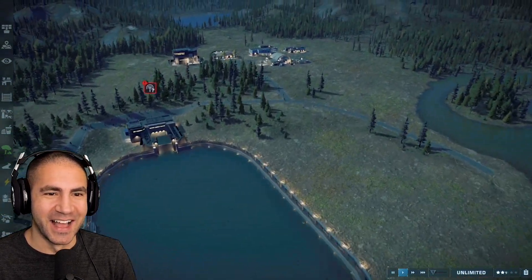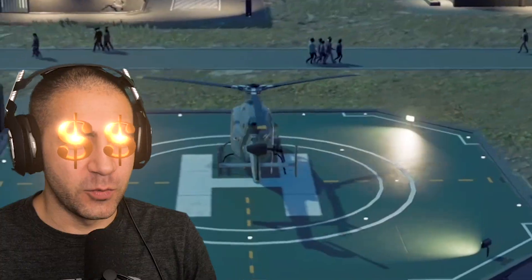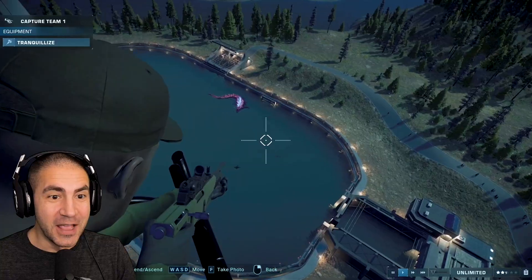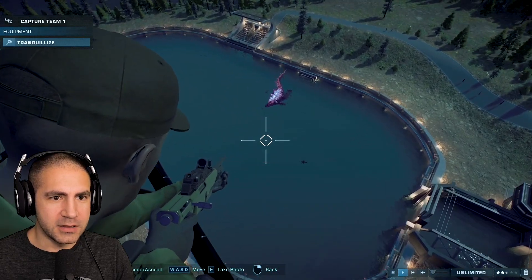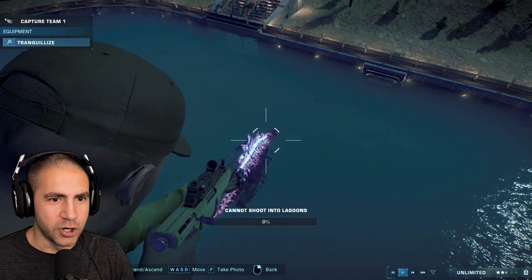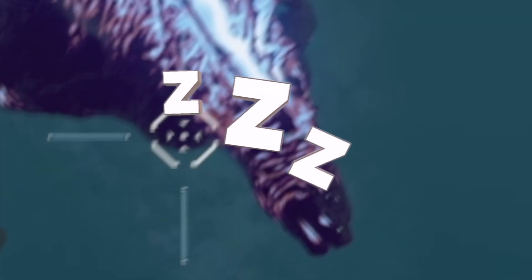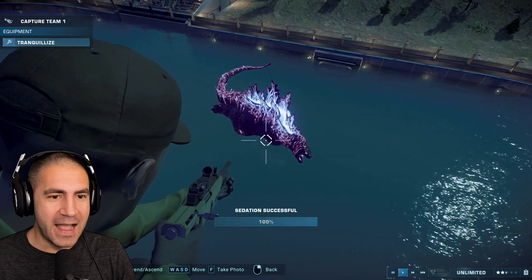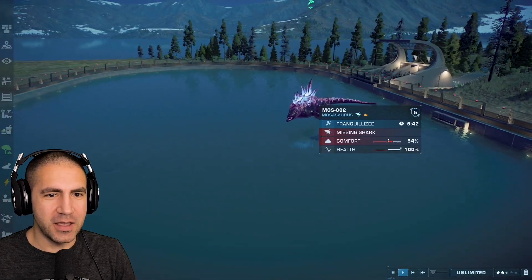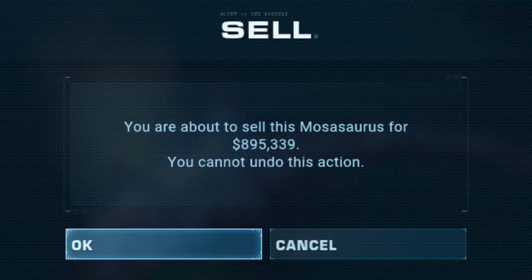Here's the plan: I'm going to take a helicopter and tranquilize him, then we'll sell him. The only question is, do you think I can hit him? If he goes in the water, that would make things hard. Can I get him from a distance? Locked — can't shoot into lagoons, we got to get in closer. Hit! We got a hit. Two hits. We got him! I can't believe we actually got him. Now I think we can sell him. Transport — sell dinosaur. You're about to sell this Mosasaurus for almost a million bucks.